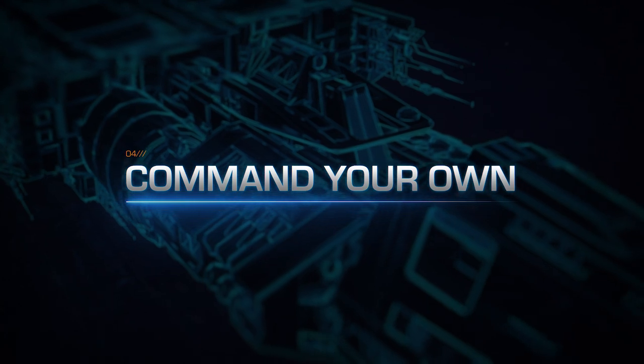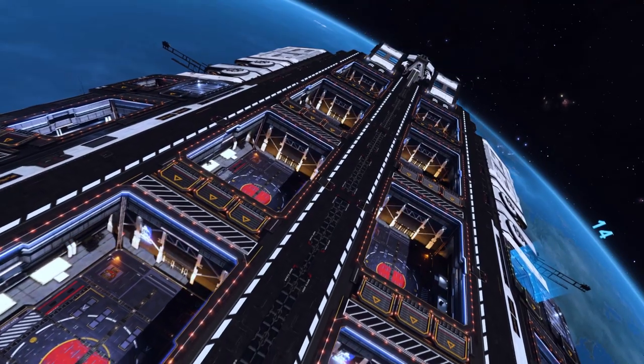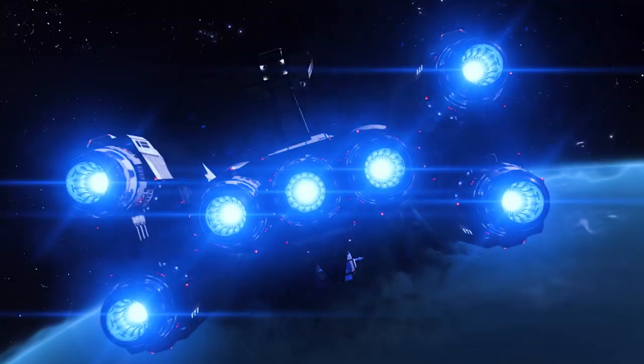Each carrier will have a jump range of 500 light-years per jump and will require a new, unique fuel resource for that jump. That fuel can either be purchased or mined.